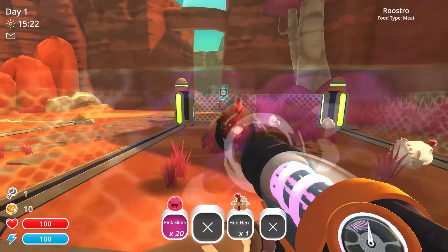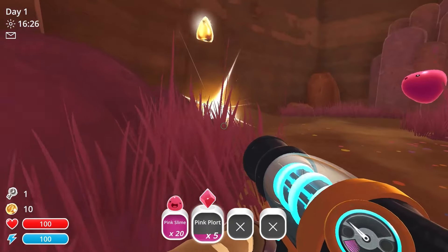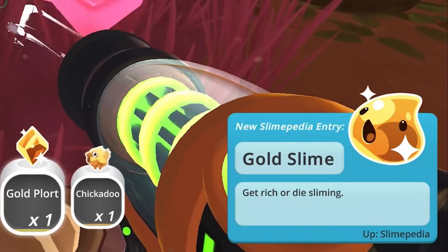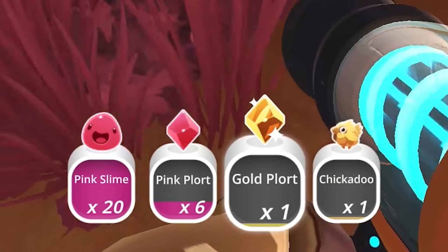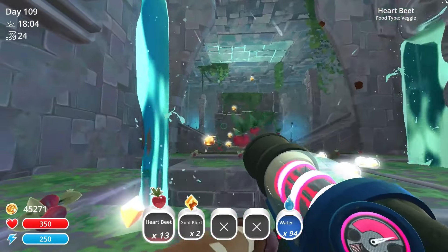I also made a chicken coop to start building up chickens because we'll need a lot later. And immediately after leaving, I found my first gold slime. These boys are very rare and very skittish, but if you pelt them with resources, you'll get gold plorts, which are by far the most valuable. It's just a nice bonus now, but we'll need one for an achievement near the end of the game.